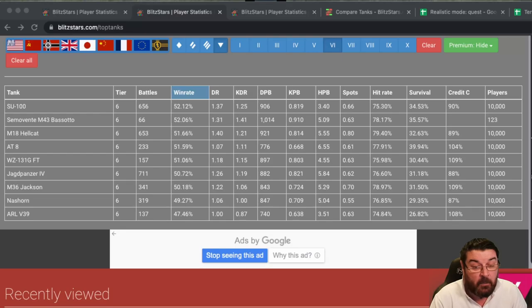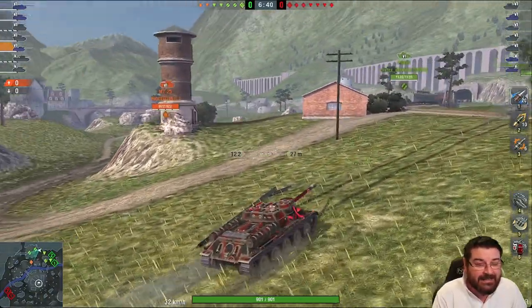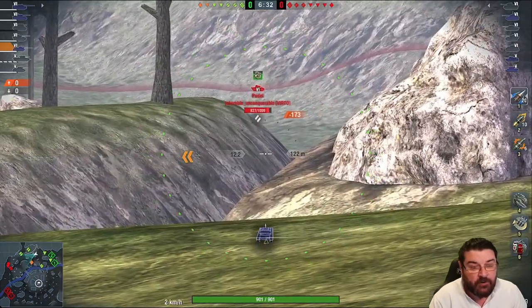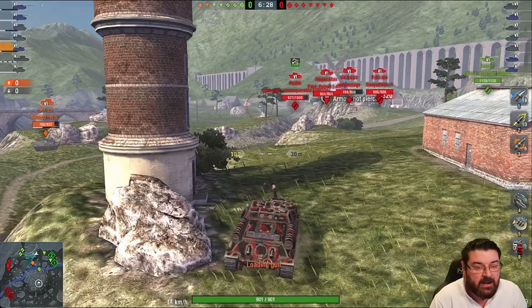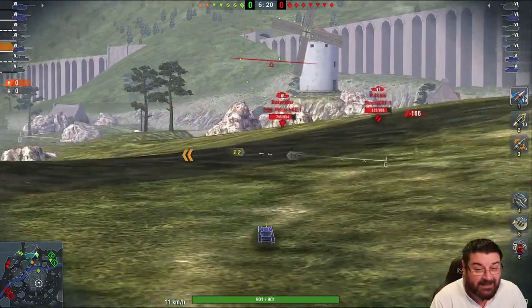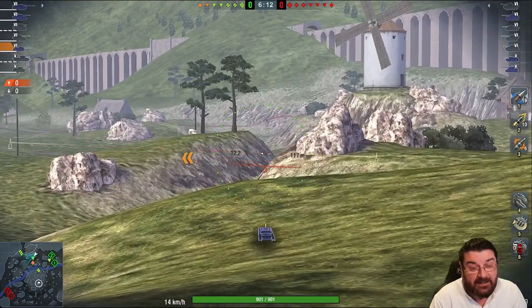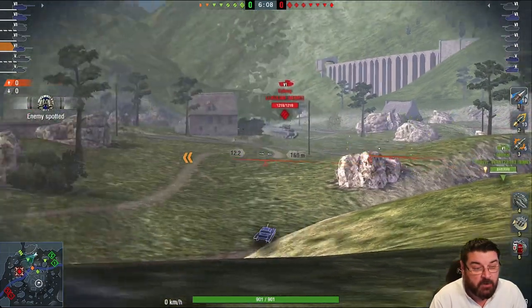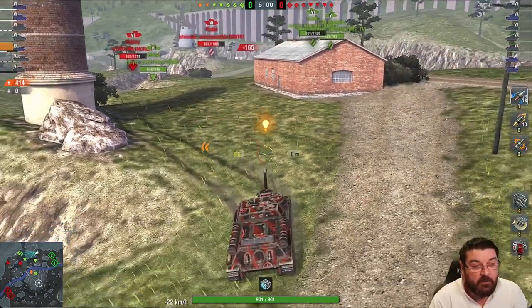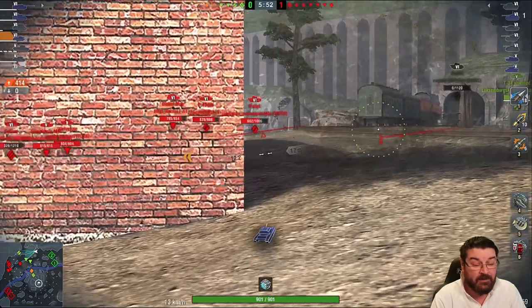Here we are rolling out in the SU-100. It has a DPM of 1,965, penetration of 180 — same as the ARL 44 — but an alpha of 400, which is the thing. Aim time is 2.26 seconds, six degrees of gun depression which isn't great, pretty fast at 50 kilometres going forward, and a decent camo rating of 39 standing still, 23 moving, and 10 after firing. We've already churned out 414 damage playing it with the derp gun, which most people will do.